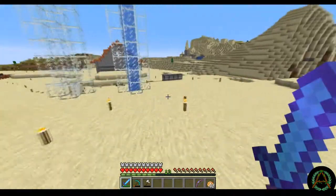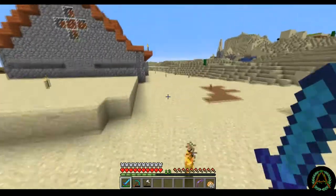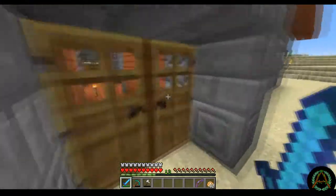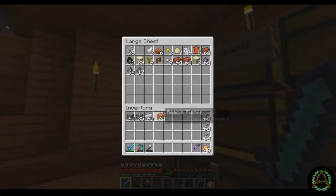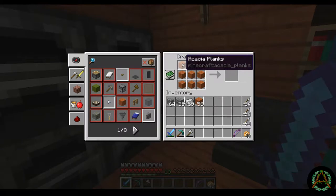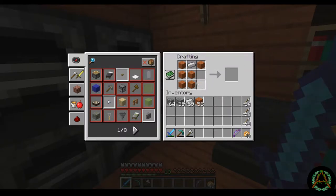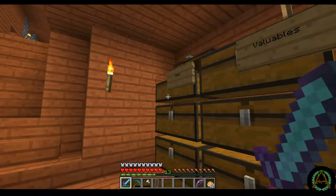David, how do you make a shield? It's an iron ingot in the top middle, and then wood planks — make a Y shape with wood planks: bottom middle, middle middle, left and right middle, and then iron in the top middle. Essentially wood planks in top left and right, middle left and right, middle center, and bottom middle. They're super easy to make and they last for a long time.